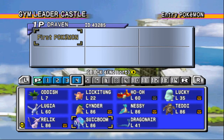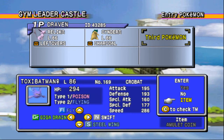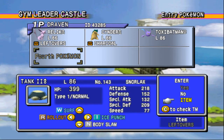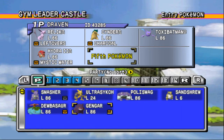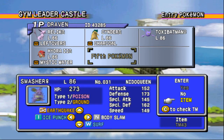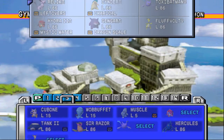I'm just talking to myself. We're gonna go with Relic, obviously. And then we gotta go with Cinder. Toxic Batman is another Pokemon that I want to have. And Hercules - I did teach it Earthquake. Tank 2 will not survive in this one. Let's go with Hydra 2, mainly because of the flying type capabilities. Let's go with Gengar right here and let's finish it out with Fluffult.